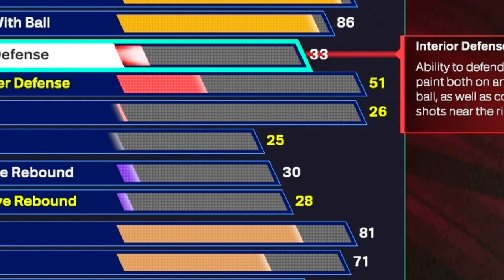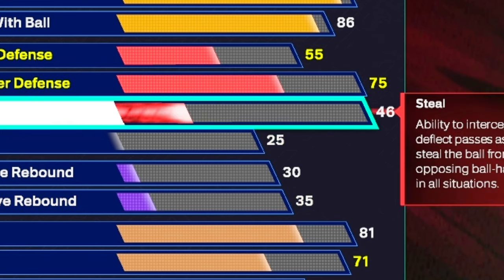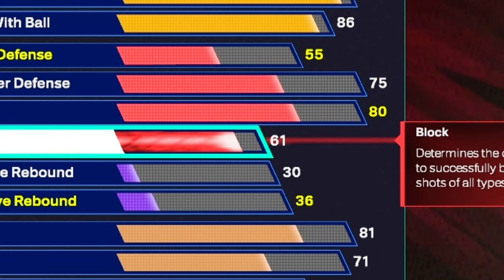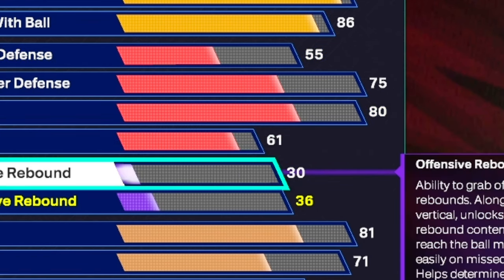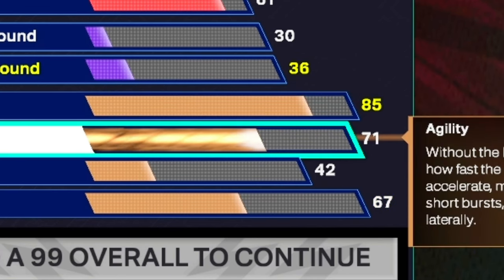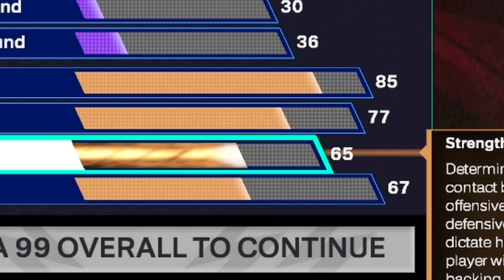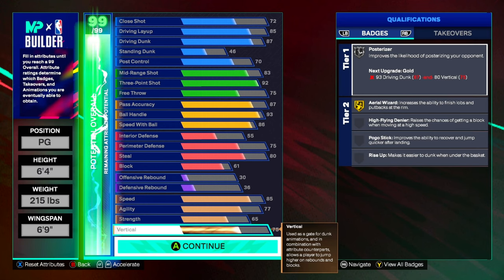Moving on to defense and rebounding — we're putting interior defense to a 55, so try to stay away from the paint. We get a 75 perimeter defense, and an 80 steal for Silver Glove and Silver Interceptor. We get a 61 block — it won't do much, but it could help with contests in the paint. Rebounds are 30 offensive and 36 defensive. For physicals: speed at 85, agility at 77 for Gold Slippery Off-Ball, strength at 65 for Silver Strong Handle, and vertical at 75 for Silver Posterizer.